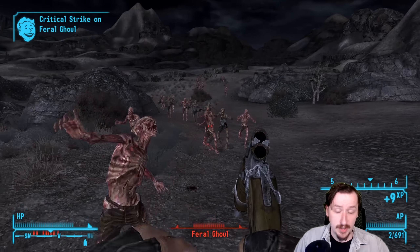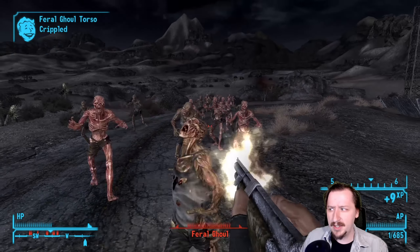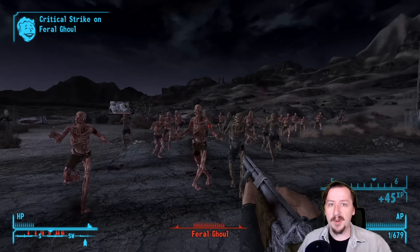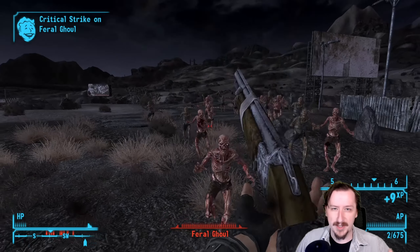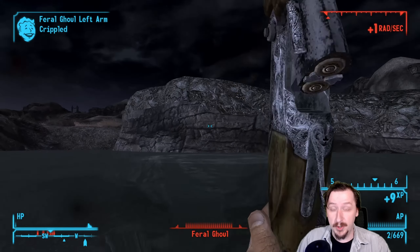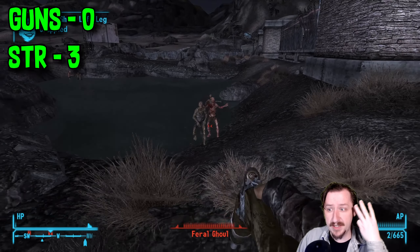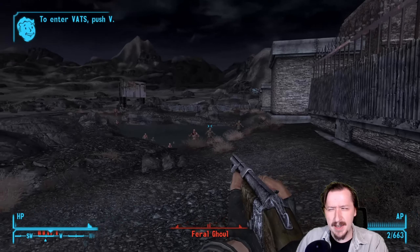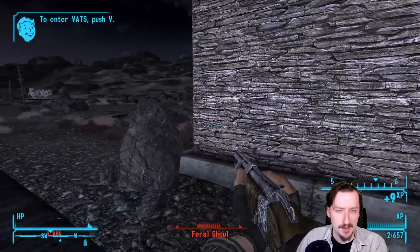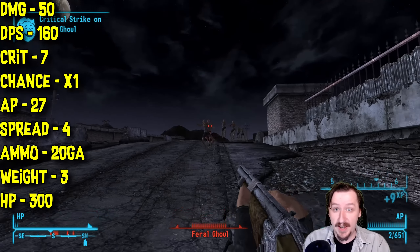The Sturdy Caravan Shotgun is the unique version, which you can start out with right at the very start. If you have the Caravan DLC pack — which comes with the Game of the Year edition — you're guaranteed to start with this and some ammunition. You can also start with armor and other weapons like the Weathered 10mm and the Broad Machete. This gives a big advantage at the very start of the game and is really good for new players. The Sturdy Caravan Shotgun requires zero guns and only 3 strength, so it's even easier to wield. It does 50 damage per shot — better than the standard — and has 160 DPS, also higher. It has 7 crit damage per pellet instead of 6, and a 1x crit modifier.